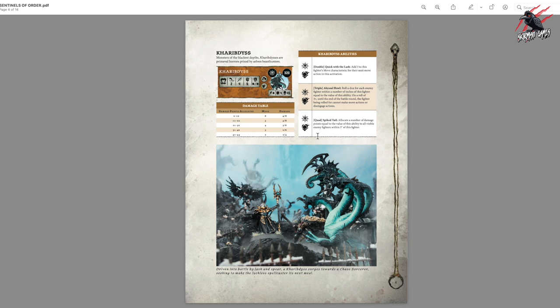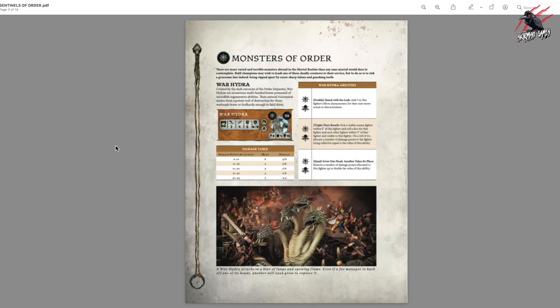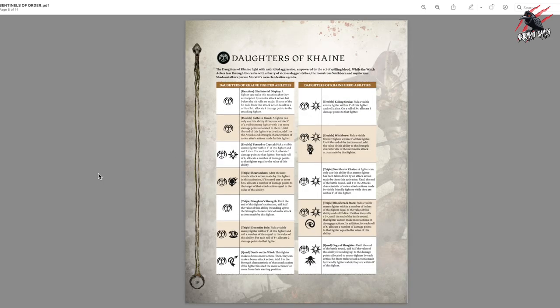So we've got the monsters — the Carab Disks, monster abilities, and the damage table. The PDF still doesn't include the core rules, so we'll use the rules we had before. Then we get into the abilities for regular fighters and leaders. They've got fighter abilities on the left and what's now called hero abilities — that used to be leader abilities. Included in the hero abilities is the reaction. You can see up top there's a reaction in brackets, for example 'Gladiatorial Display.' So each warband gets its own reaction found within the abilities — easy to find once you know where to look.